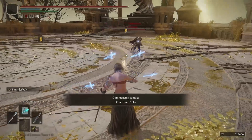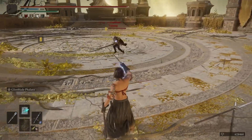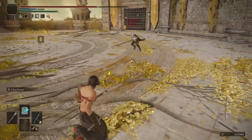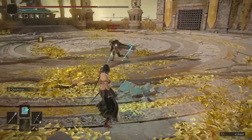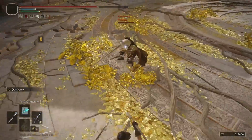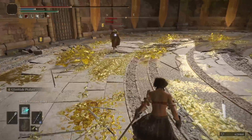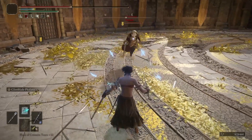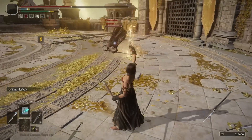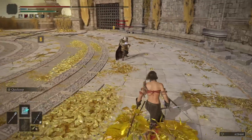Let's do Thunderbolt to make sure he chases us, and we can prepare for our quickstep. He's a bit far away — I wanted to do Phalanx again because of the distance. We can do our quickstep now. One big problem is if they know what a reverse quickstep backstab is, they'll be on the lookout for it. So it's best if you can land it on the first try.